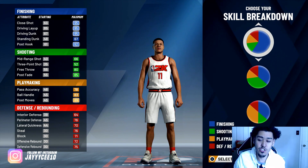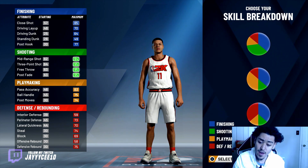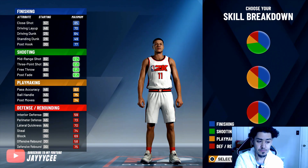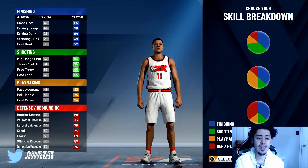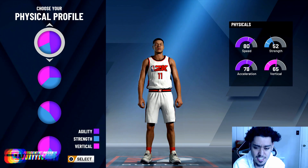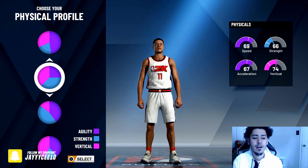This build right here we're gonna go primary shooting. It's the fifth pie chart down — one, two, three, four, five. The fifth pie chart has the most green, and shooting is what we're going for right here. Our three point will be a 95, mid range 94, free throw 95, post fade 95. Our ball handling is a 75 — we need an 86 to speed boost, and unfortunately with this build we will not be able to speed boost.